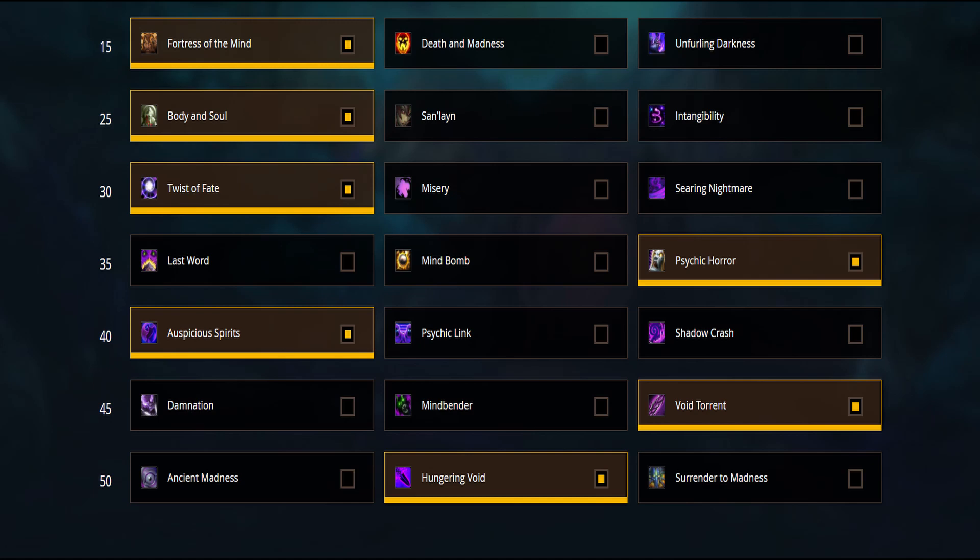On the third talent row, Twist of Fate is the go-to talent. It gives us an Execute Phase and increases our overall damage, especially when it comes to single target.